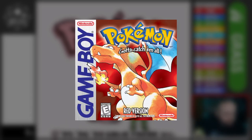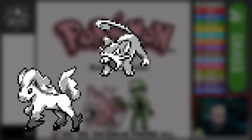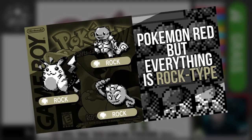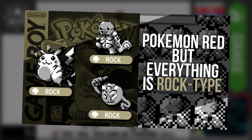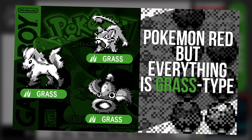How easy is it to beat Pokemon Red if everything is Mono Grass-type? Ponyta is now a Grass-type. Rattata is now a Grass-type. Weepinbell is now only a Grass-type. If you watched my first video in this series, you know that I've already made everything Rock-type. I chose to make everything Grass-type in this run because defensively, they're almost the exact opposite.